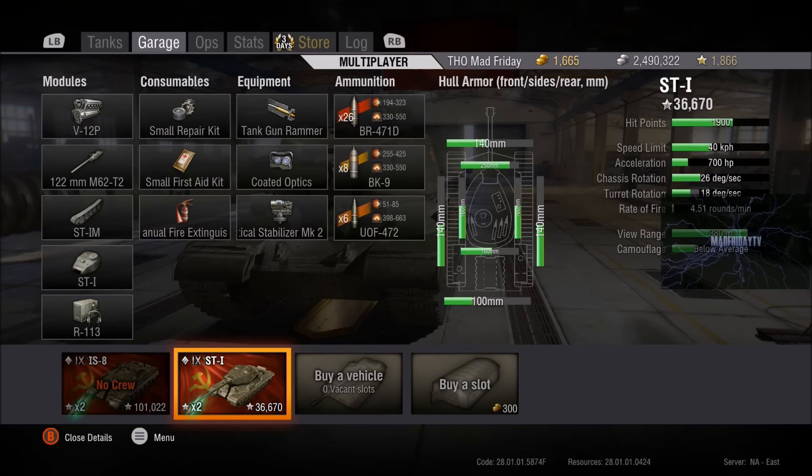View range is 380 meters — that's enough considering it's Russian, that's not bad. They've also added a new camouflage factor bar, and it's below average, but then it's a heavy tank and this thing doesn't mind getting shot at — in fact, it quite likes it.